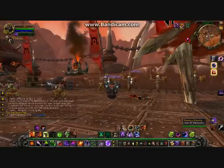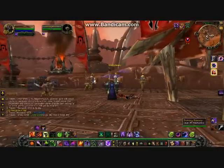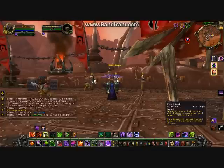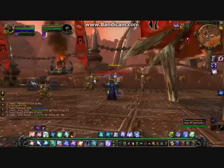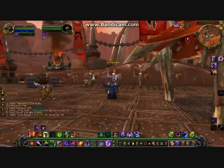And you've got your macro right here. All you are going to want to do is, as always, put Dark Intent on. And then Curse of the Elements. And then you just want to go ham.